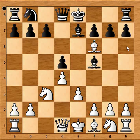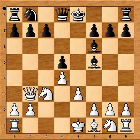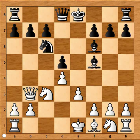The game would continue like this. Bishop takes bishop, queen to b3, forking the pawn on b7 and the pawn on d5. And after, for example, knight to c6, knight takes pawn on d5. White is a pawn up and black has no compensation for it.